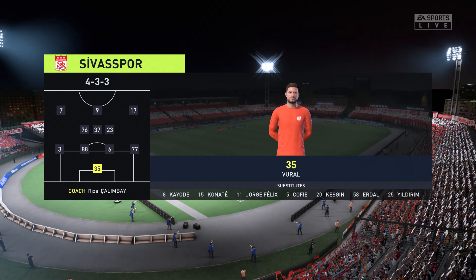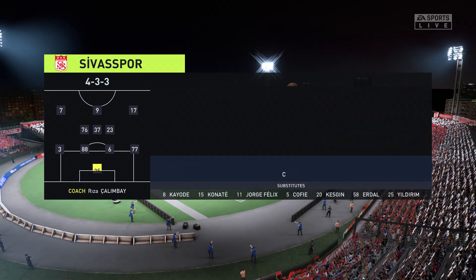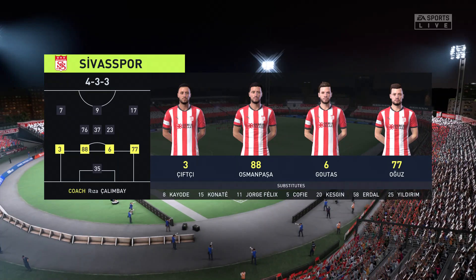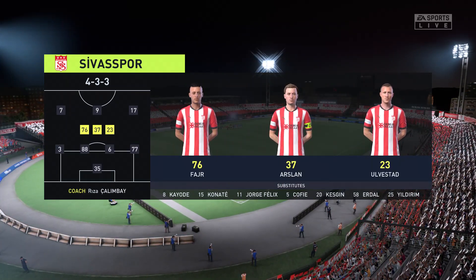This is the line-up for the home team. Well, it's a 4-3-3 with two out-and-out wingers, but they do vary their movement. They give width, but they also make diagonal runs infield when the ball's on the opposite flank. Their performances will be key today.